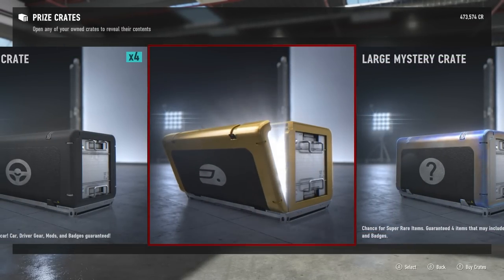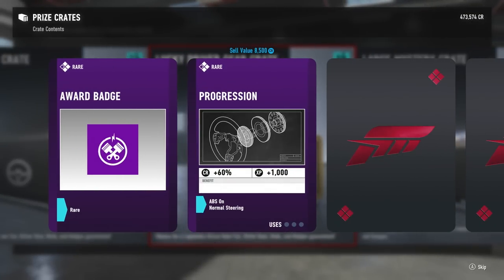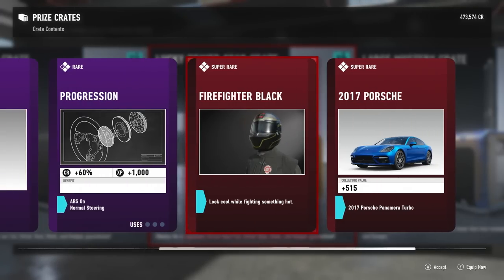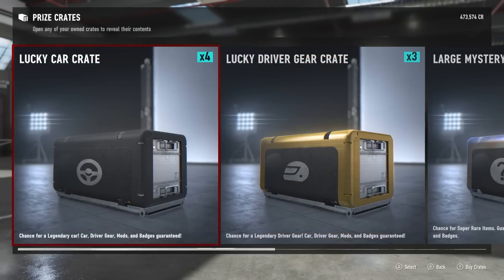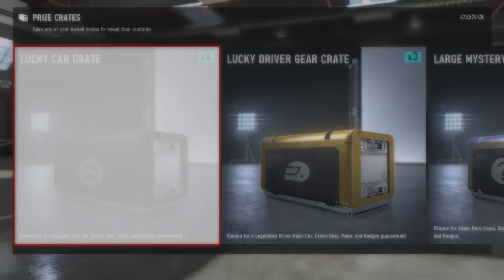Lucky driver gear crate number two - we got some pistons, normal steering mod, and Firefighter Black gear that looks fire. We also got the 2017 Porsche Panamera Turbo - great car, 515 on the collector score, we can sell that for 142k. It's a super rare! I think that'd be a nice little build at some point, so we're going to go ahead and keep that and add it to our collector score.